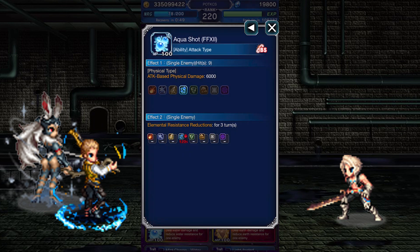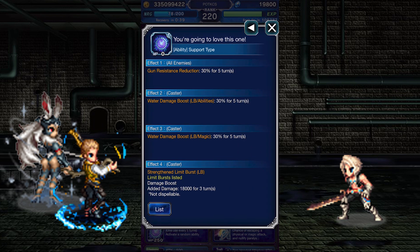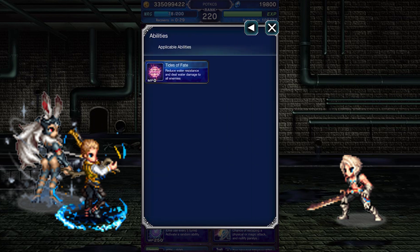Aqua Shot deals water damage chaining Bolting Strike and lowers water resistance by 120%. Mud Shot is the same but Earth. Mist Charge Water will activate one of two effects: the first inflicts a 30% gun imperil, boosts Balthier's water damage by 30%, and triples the damage modifier of his LB. The second looks like it does the exact same thing.